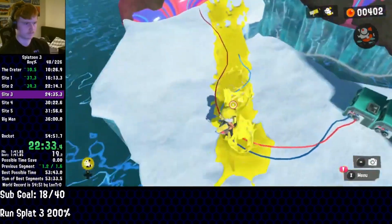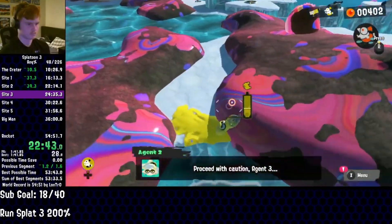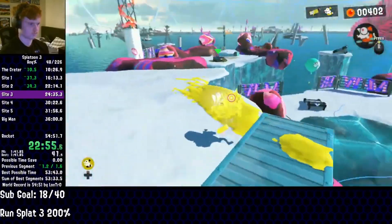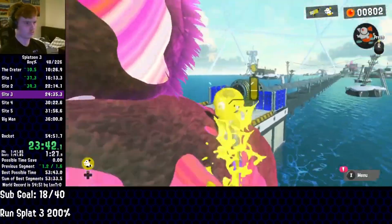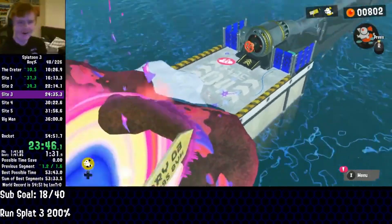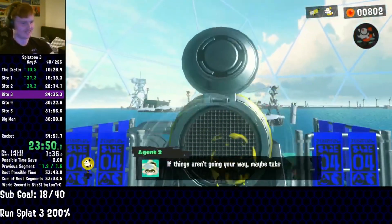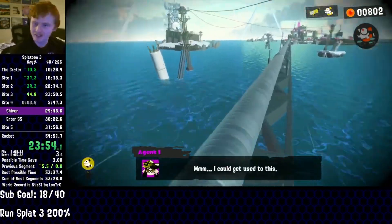Not much happens on site 3, but there's something here that's a highlight. In amongst the many glitches of this run, there are three do-or-die skips that can almost instantly kill a run. We'll talk about the others when they happen, but you're gonna want to see this. He might have died, but the 45 seconds gained here solidified this as the first sub-55-minute run of the category.